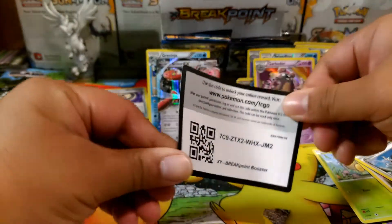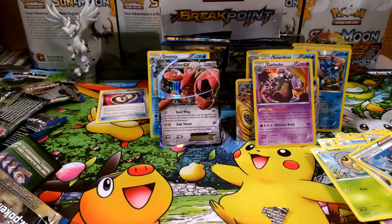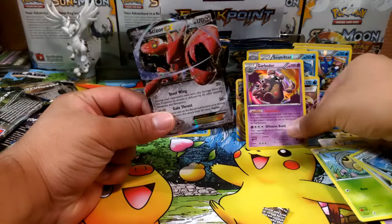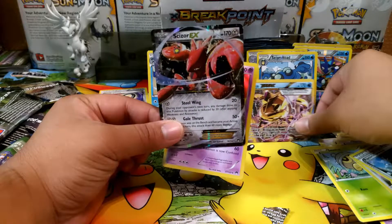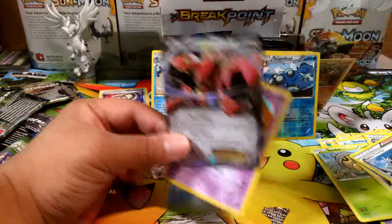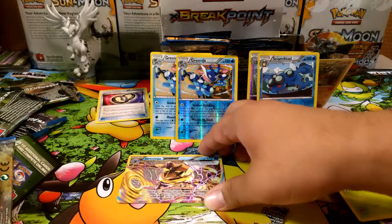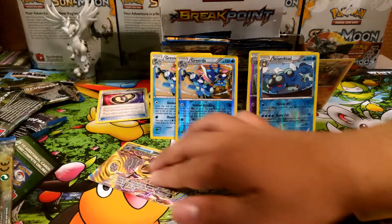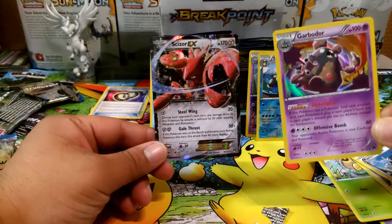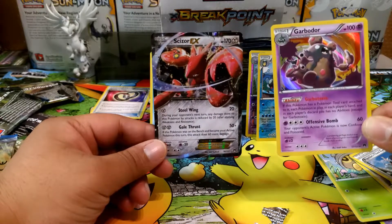Let me know in the comments below if you pull a Garbodor with Garbotoxin! So that was our last pack. Let's go over our noteworthy pulls: the Garbodor and the Scizor EX. We don't care about the Greninja Break, we don't care about the Greninjas — I think I have three now. I can almost build the Greninja deck and I don't want to. The most important pulls here are the Garbodor with Garbotoxin and the Scizor EX.